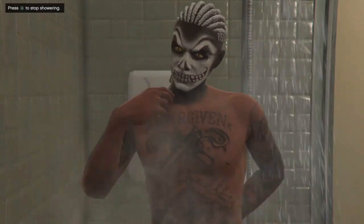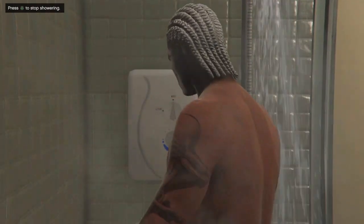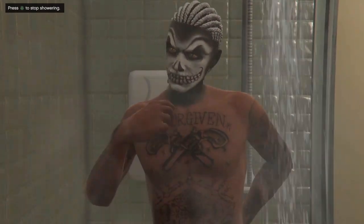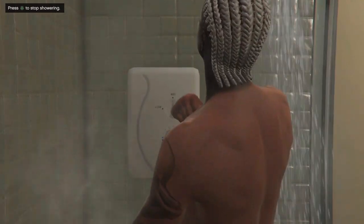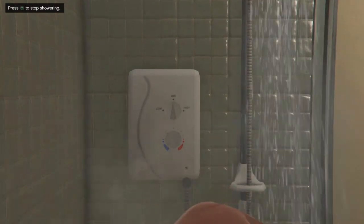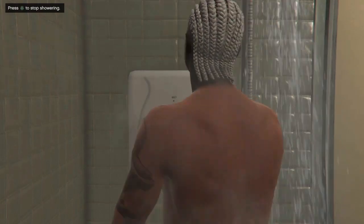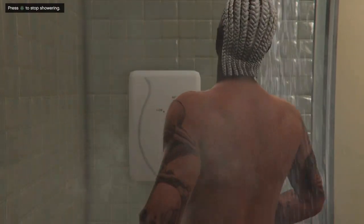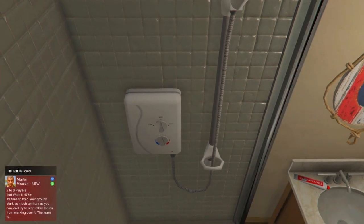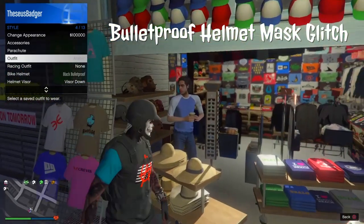What's up guys, Badger back with some more GTA 5 Online tutorials. I'm gonna show you how to rock any bulletproof helmet with any mask of your choice — you can pick any color bulletproof helmet and any mask you want by doing this little trick. It's the same glitch we did before in patch 1.35 and 1.36 with the bulletproof helmet and bandana, so a lot of you guys might already be used to doing this glitch. Some people might not, because this glitch was a pain to do — it was time-consuming and you had to have your timing precise.